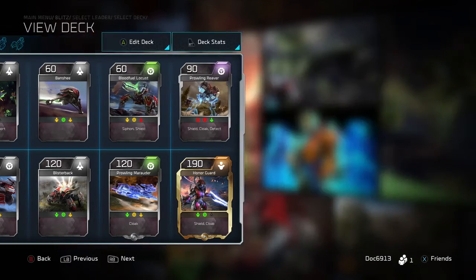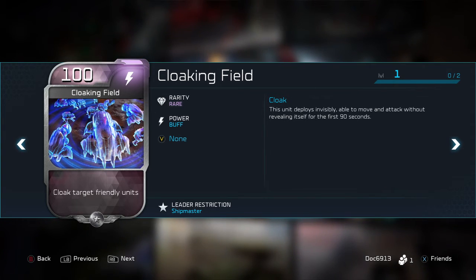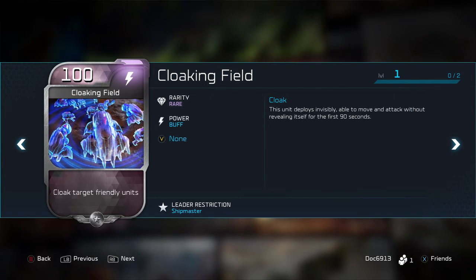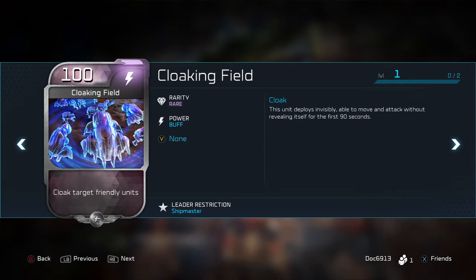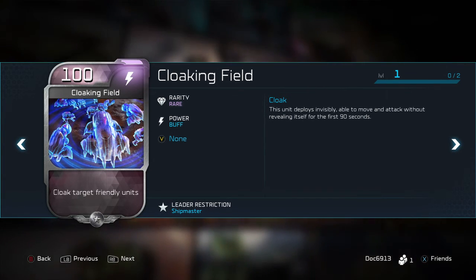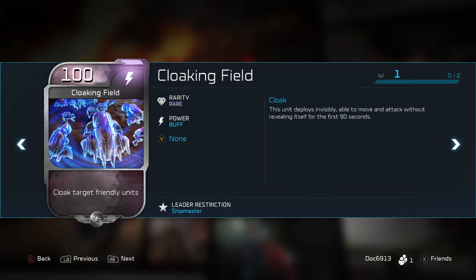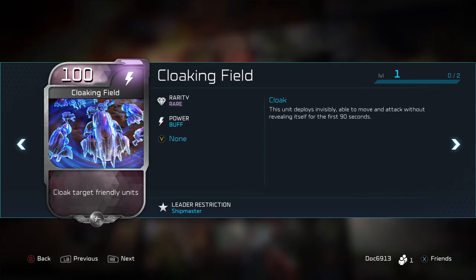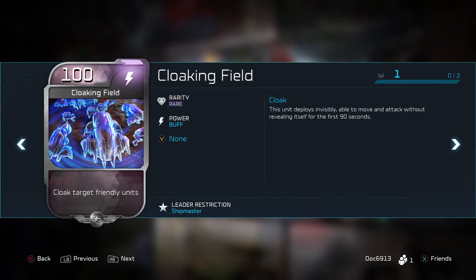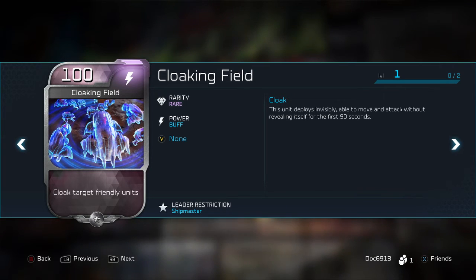My first ability is Cloaking Field. When I first started using Shipmaster I was like, that's dumb — I don't care about cloaking. I was looking at it from a more offensive point of view. But the Shipmaster is an assassin — that's going to be his style. So I keep the Cloaking Field in. If nothing else, I completely counteract Scarab Assaults and Condor Strikes with a 100 energy card. You can't beat that. Say Doc and I have a big army amassed and they drop a Scarab on us — I'm going to hit the Cloaking Field and the Scarab just sits there. There's a whole army in front of it and it can't see them.